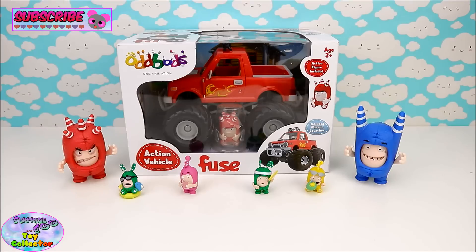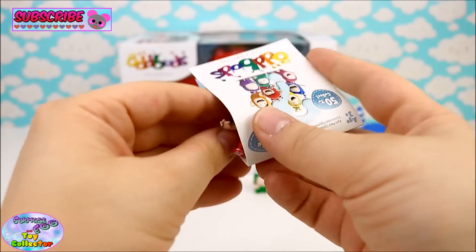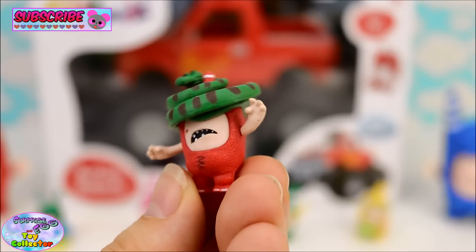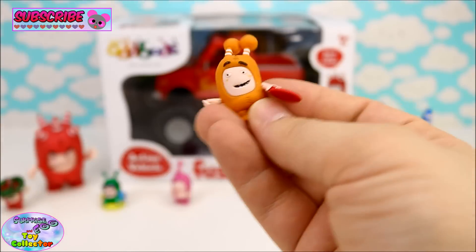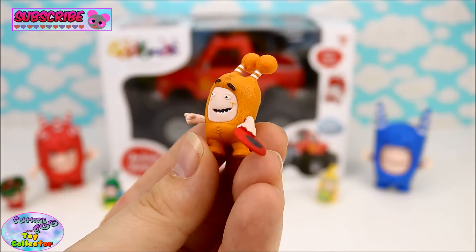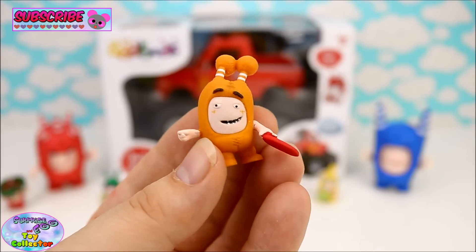Before we have a look at our Oddbods action vehicle, we have two Oddbods blind bags to open. Let's see which characters we get today. That is awesome — we've got Fuse with a snake on his head! And in our second blind bag, we've got Slick. It looks like he's got a frisbee and he's about to throw it to one of his friends, maybe Pogo. He looks super cool.